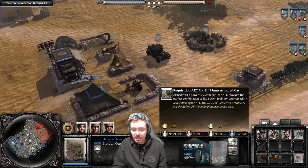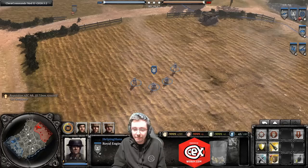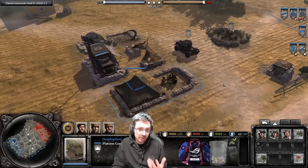So if you were to select and requisition the AEC, it would lock out the Bofors as you will see here — the Bofors option is no longer there, and now we can only build the AEC. If we go back to our Sapper Squad, we can no longer build the Bofors in the selection either.